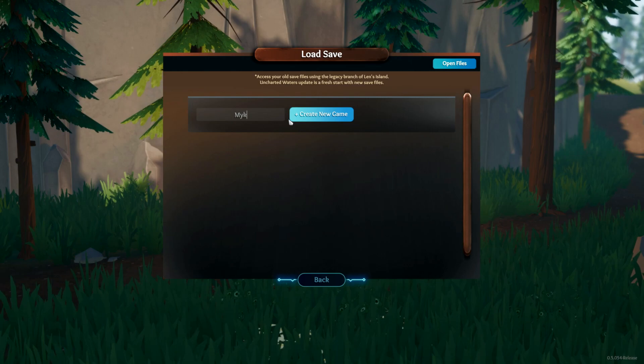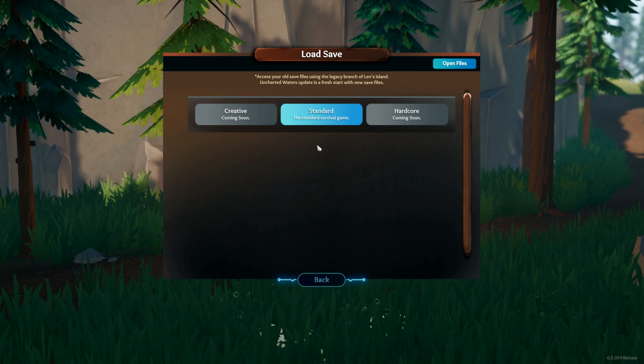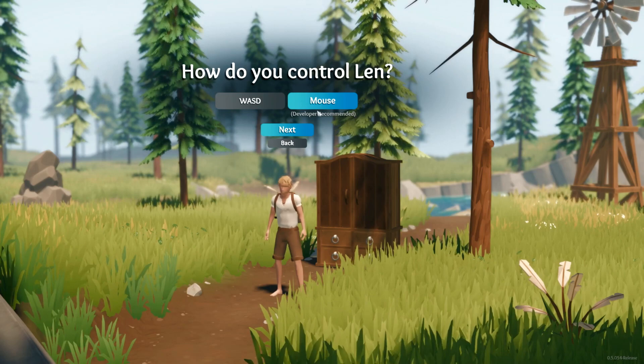We're going with Mikey as the character name. We have creative mode — not ready yet — survival standard, and hardcore coming soon. So we'll go standard. The developer recommends mouse controls, so we'll go with mouse.